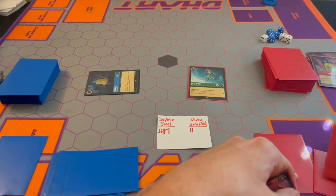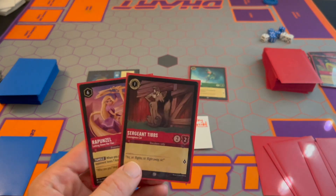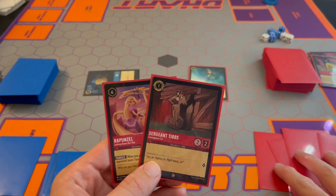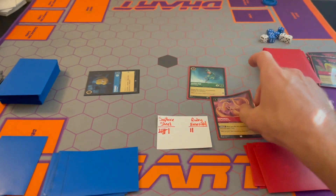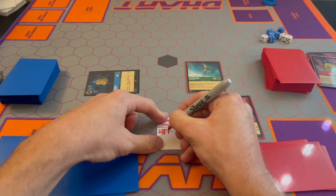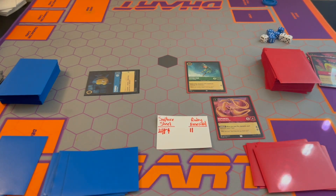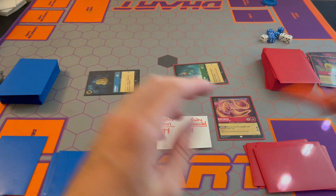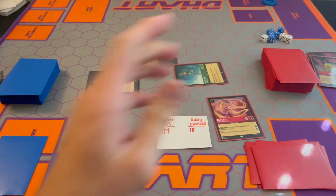Ruby Emerald — turn everything up. Those Dragonfires are really coming in handy. There is six ink, so we're going to exert all six, pay for Rapunzel. When you play this character, each opponent loses one lore, so I'm going to put an X through that lore — it doesn't count right now. Then I'm going to quest with Peter Pan — up to three lore — and he's untouchable.